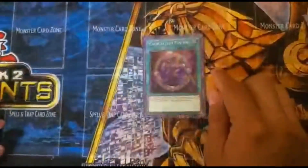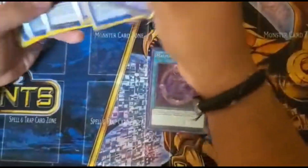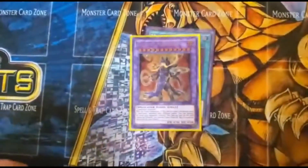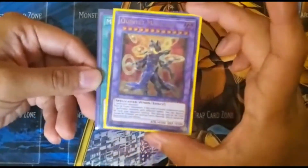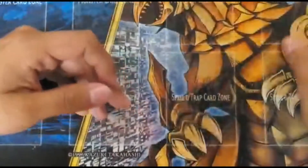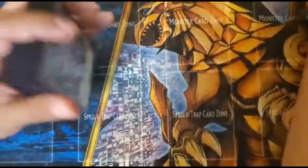We also have Magicalized Fusion, which I only run because I have one Quintet Magician, which is a nuke bomb. If you use five different spell casters you nuke the field and destroy everything they have. That's pretty easy because you send a lot of Dark Magicians, Dark Magician Girl, Mahad, Paladin, and Spellbooks to the graveyard — you have plenty of spell casters.